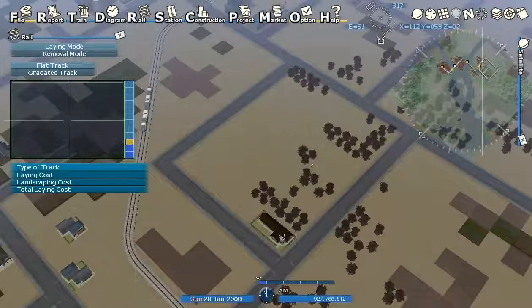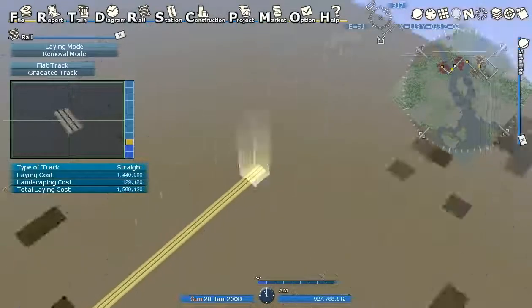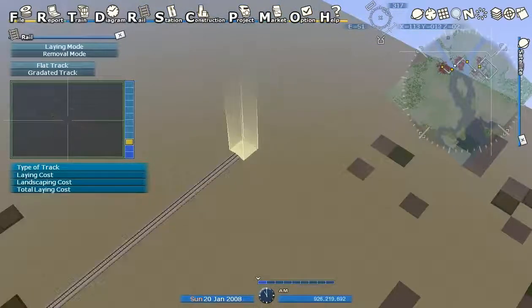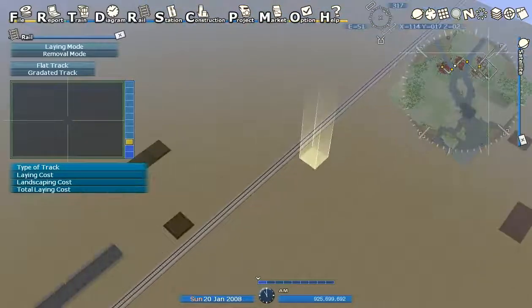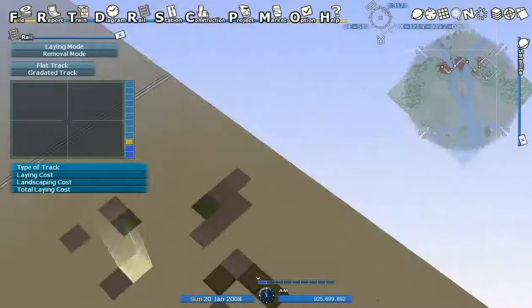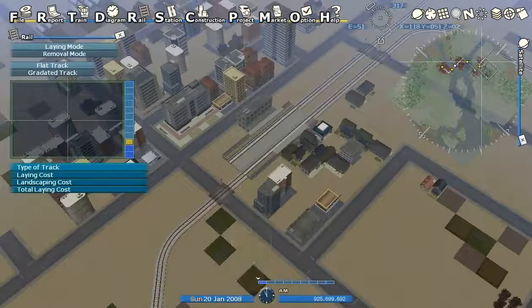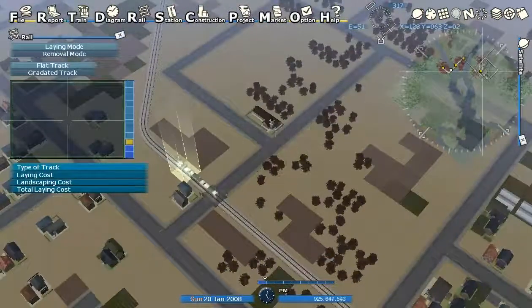And then we're going to have a track going out to the edge of the map, where it just disappears — apparently into white space. Alright, this disappears into white space, and we're going to let it run. So now we have a passenger train — what kind of train is this?